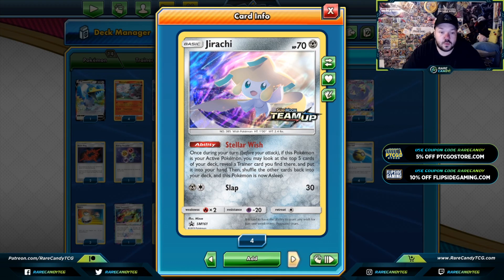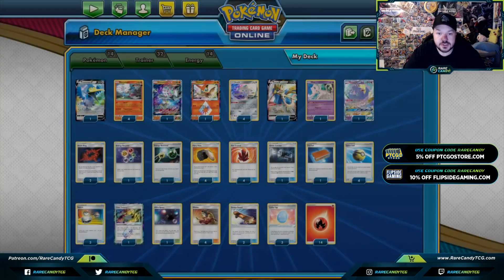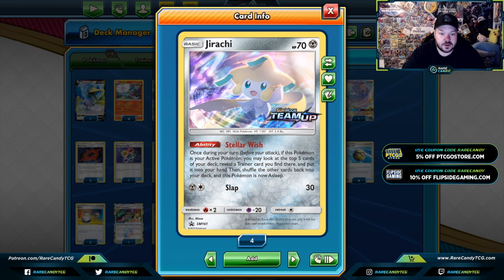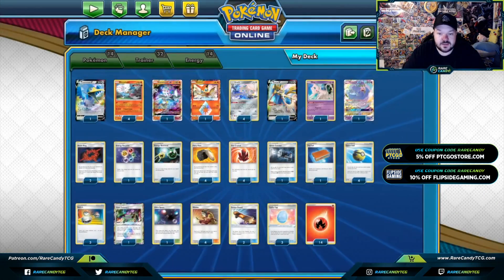Jirachi — the reason we want to play this card is so that we can go first with this deck. We have Jirachi and Zacian for that, but those cards basically dictate if you're going to be going first or not. I think that's pretty self-explanatory. You can look for a Trainer card with Stellar Wish and then get out of the active position.